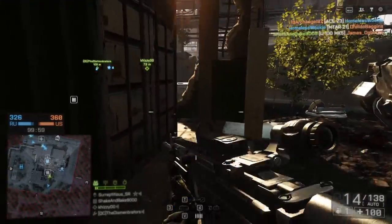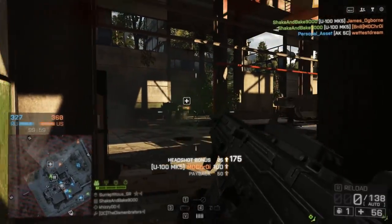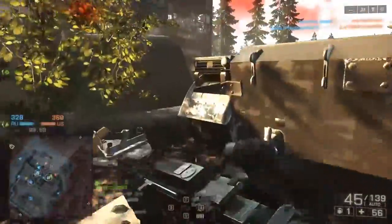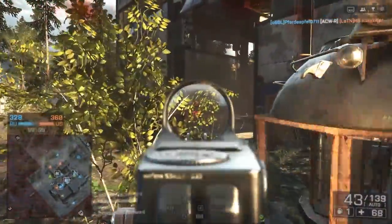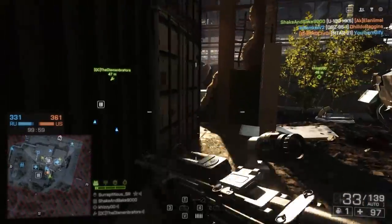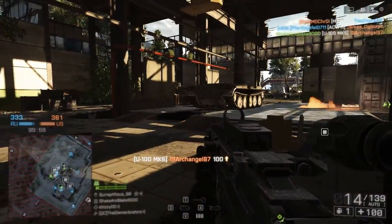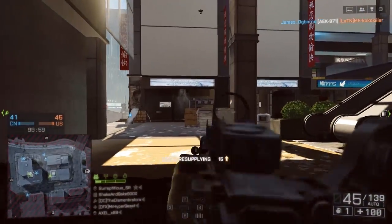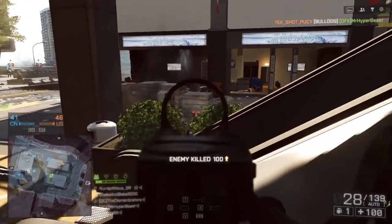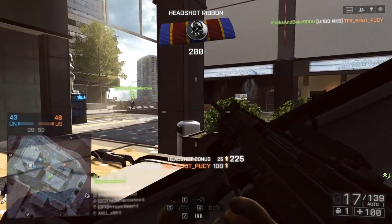The U100 is an important LMG in BF4 not just because it fills an interesting long-range role, but because it's actually the default starting LMG in the game. In my opinion, this might not have been the best choice all around. It's a tricky gun to use, especially without that firepower in close quarters, and considering how much you'll need that as a novice player, it is definitely trickier. On the other hand, it does kind of force you more into a support role — staying behind your teammates, dropping ammo, making sure they can resupply, but putting down accurate supporting fire and picking off kills from afar.